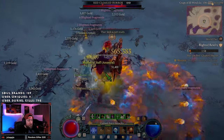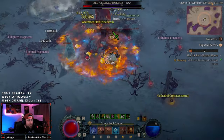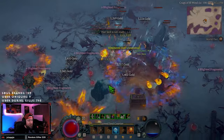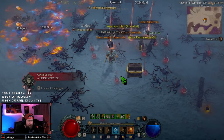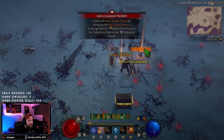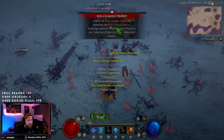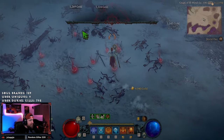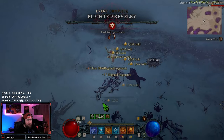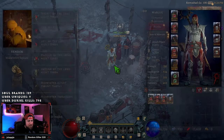Our first Red Cloak Horror! Dude, he's ginormous — we just smoked that fool! He gave us three legendaries. Red Cloak Trophy — collect the Red Cloak Trophy after defeating the Horror and exchange them for Midwinter Proofs. That was awesome! I didn't even realize I was doing an event for him. Let's go back to the event shop.